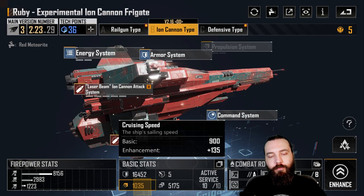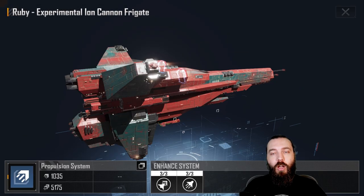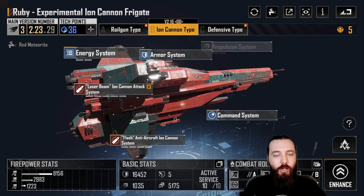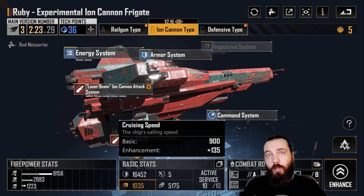With the propulsion upgrades we hit 1035 movement speed. There are only two to choose from — warp speed and cruising speed — so just grab them. This fits nicely in those thousand movement speed fleets.